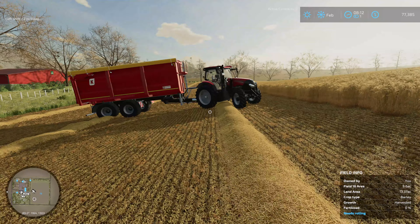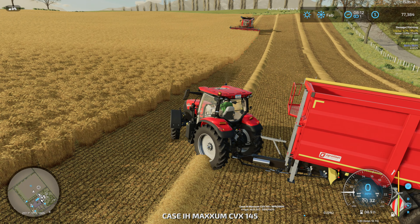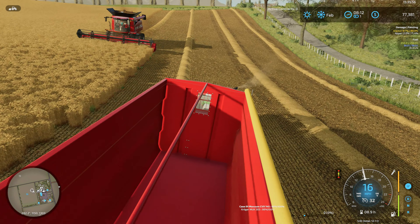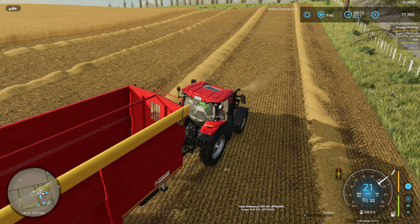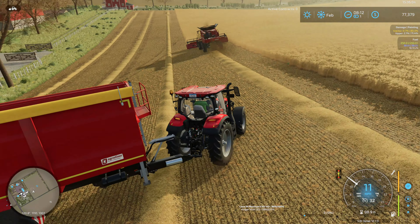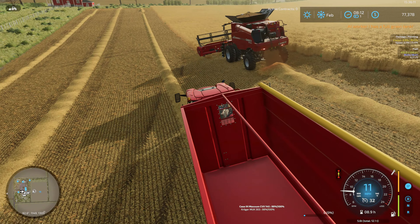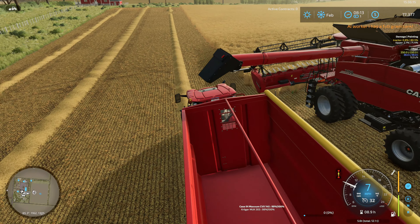Going back to what we were talking about — I'm also playing with stones turned off. We do have lime and plowing turned on. You should always play with those on, even back in Farming Simulator 2013. I'm pretty sure we had lime back then. Lime and fertilizer have been in the game for a while — I just don't know if it was in the original version.